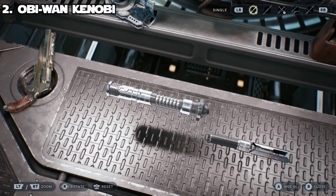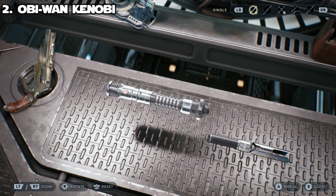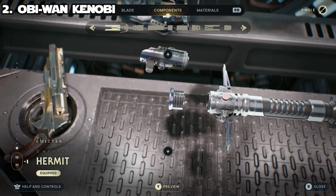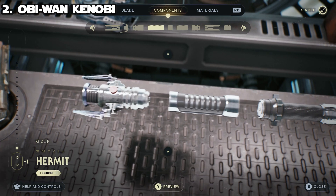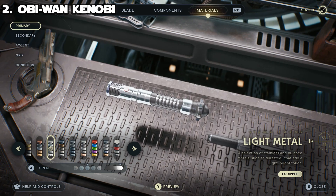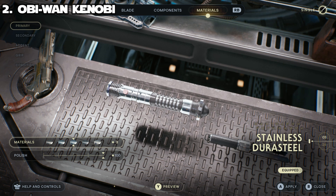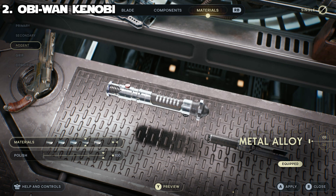Coming in at number two we have Obi-Wan Kenobi's lightsaber — both the style of his apprentice lightsaber from The Phantom Menace and the one he recreates for Attack of the Clones. For components, it's all Hermit parts: Hermit emitter, Hermit switch, Hermit grip, and Hermit pommel — which makes sense since they're all Obi-Wan Kenobi's lightsaber parts. For materials, use light metal for the primary color — stainless durasteel with polish at 100. For secondary, go imperial plastoid black with polish at 50. For the accent, use metal alloy from the light metal section with polish at 100.